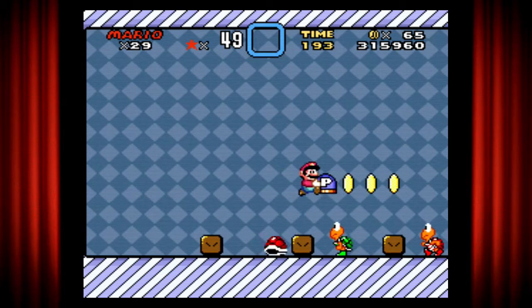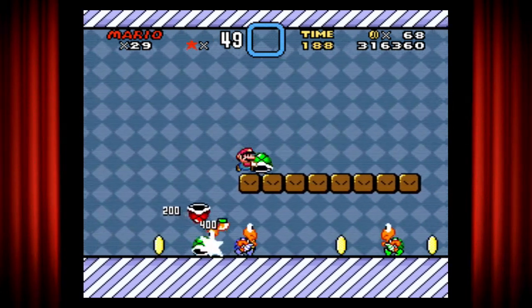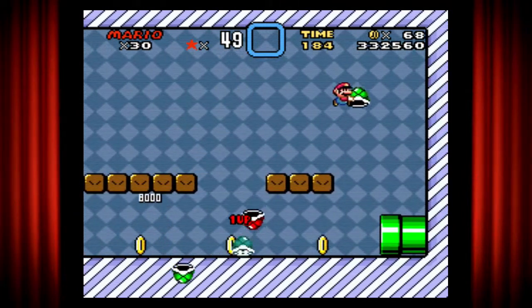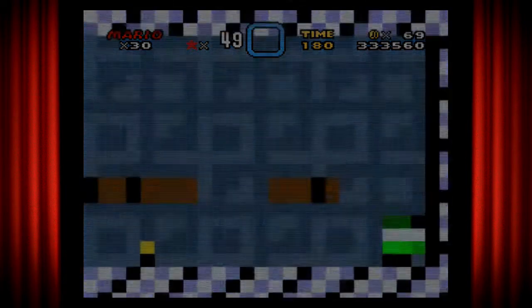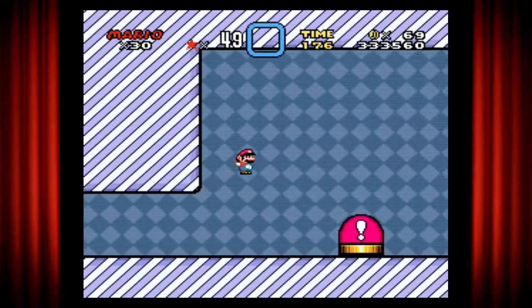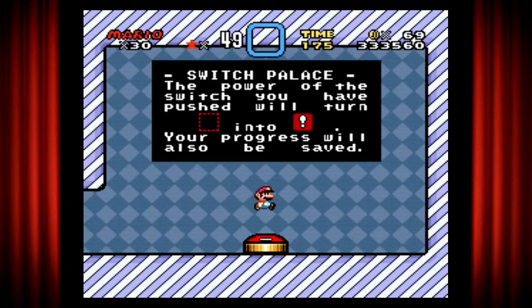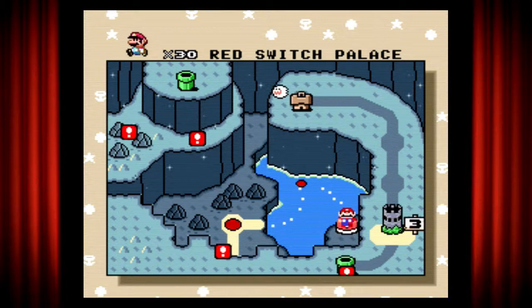I'm just gonna dodge these guys the best I can and activate the red switch - simple, similar to that other one. Now let's go back to the previous level and continue on there. Start over and get my thing again.